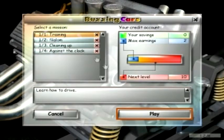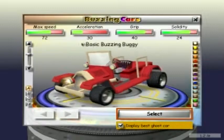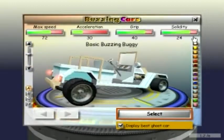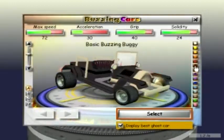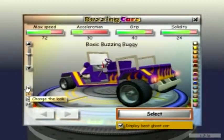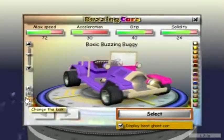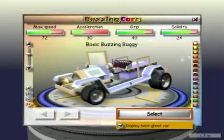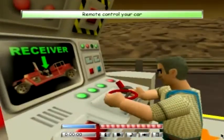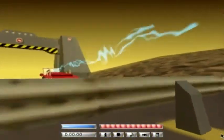So each episode will be one mission. We've got different cars, but the only car we can drive right now is the basic Buzzing button. You can change its colours, change the look — more of a flaming look, different colours on both sides. I don't know what to say about this one, so I'm just going to go with a normal look. I had to turn the graphics down because of a weird issue I've been having on my computer.